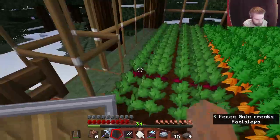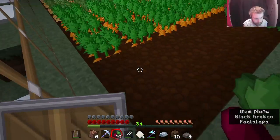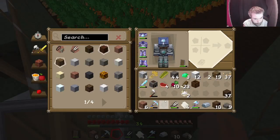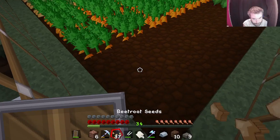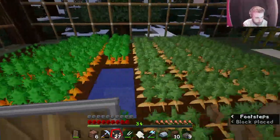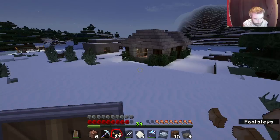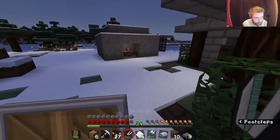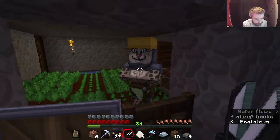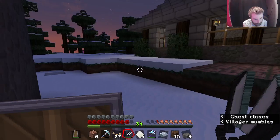Beetroot - let's go. We need 15 beetroot seeds. There's 10 there. I want the beetroot seeds, not the beetroot itself. There's 10 there. Might take a trip to that cleric as well. 15 of them - I'm just going to put them in the chest. We can put that away.